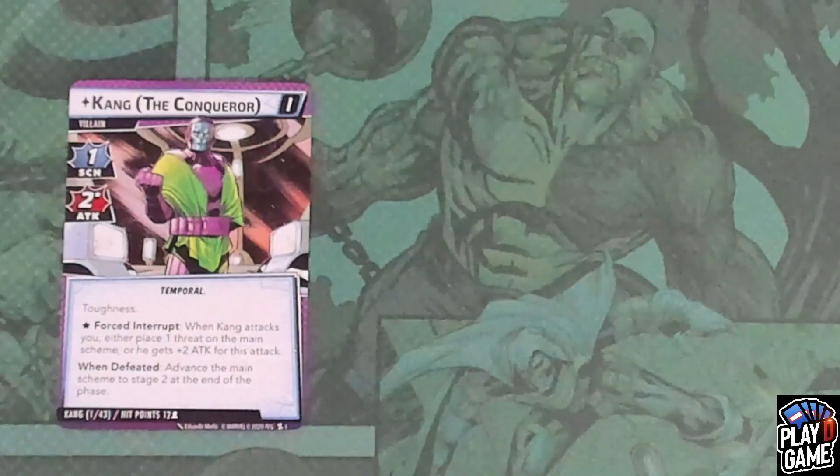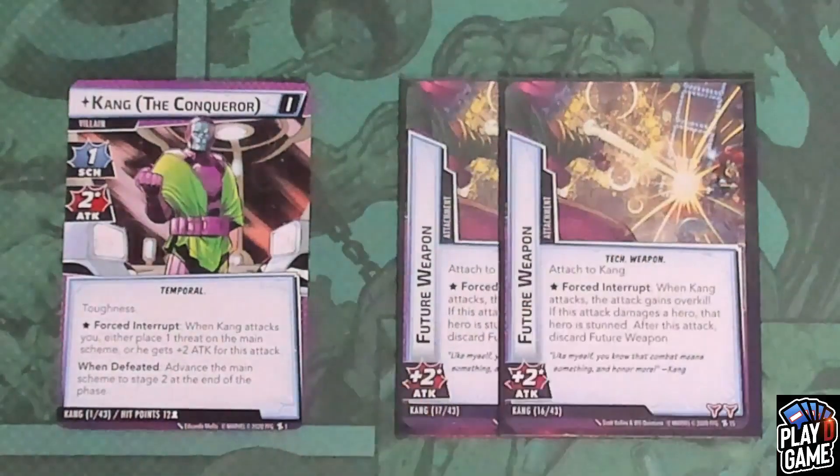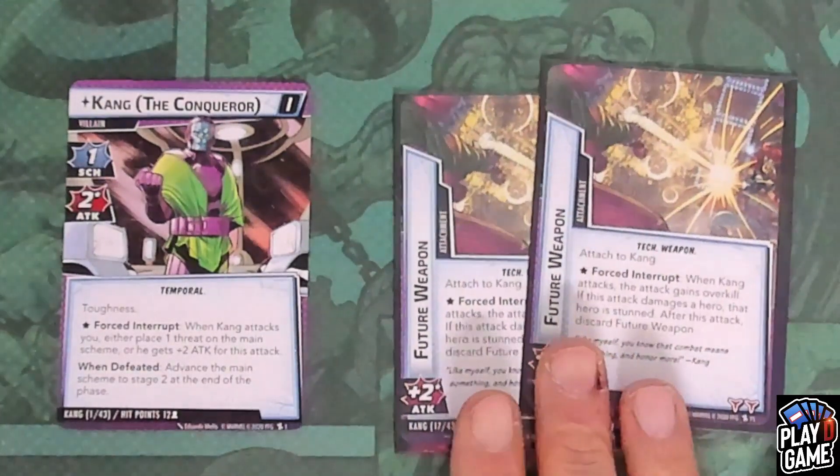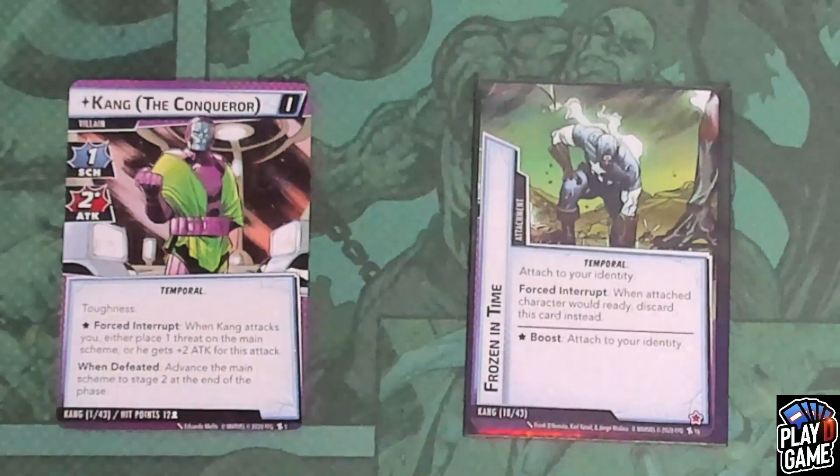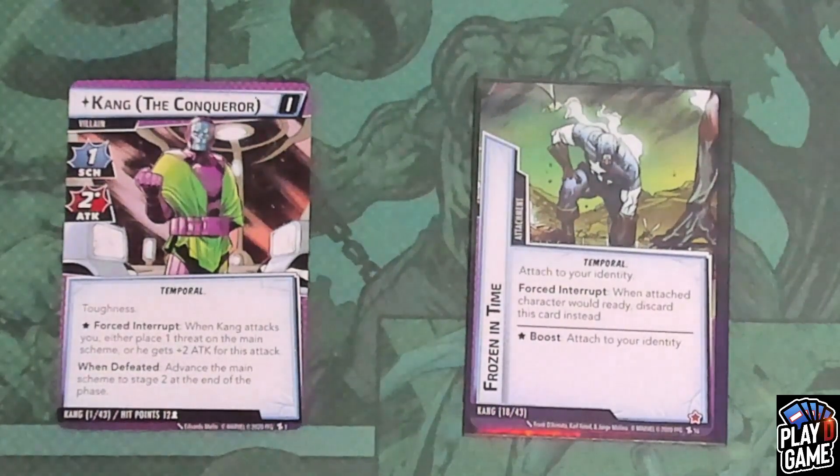The other tech is a very dangerous one: Future Weapon, attached to Kang, gives him plus two attack. When Kang attacks, the attack gains Overkill, and the hero attacked is Stunned. After this attack, you discard Future Weapon. He can have two on him, but if he attacks with two in play, both get discarded. Then he has one final attachment: Frozen in Time. You attach this to your identity. As a forced interrupt when the attached character would ready, you discard this card instead. It also has a boost effect that attaches to your identity — so that is coming and freezing you no matter what.